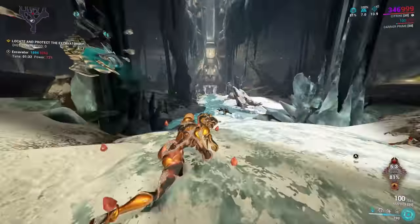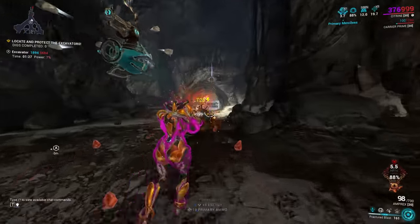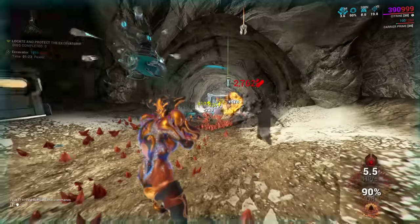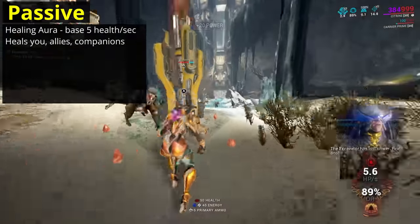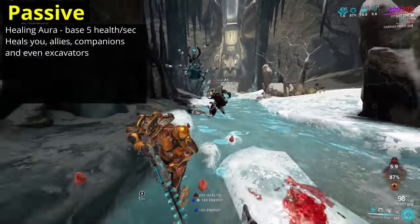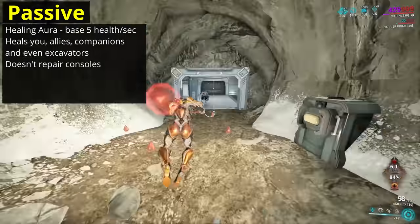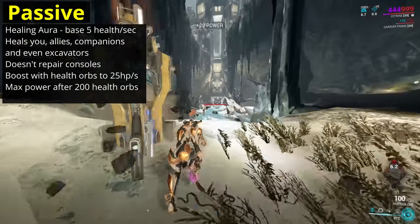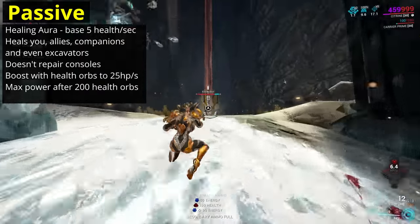I've already covered how you get Citrine and how long it'll take in my previous video, so make sure you check that one out if you haven't already. First then, let's go over Citrine's abilities. Her passive is Regeneration Aura, healing herself, her allies and companions for 5 health per second, increasing by 0.1 for every health orb or universal orb Citrine collects, up to a maximum of 25 health per second after 200 health orbs.